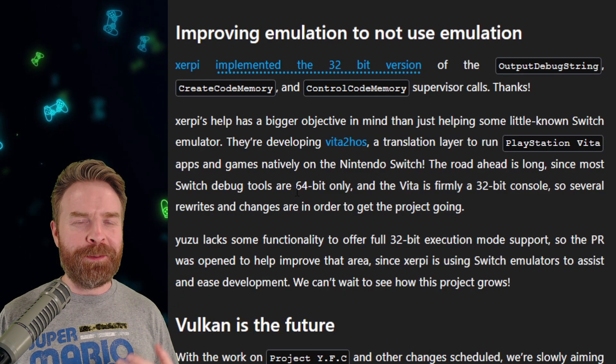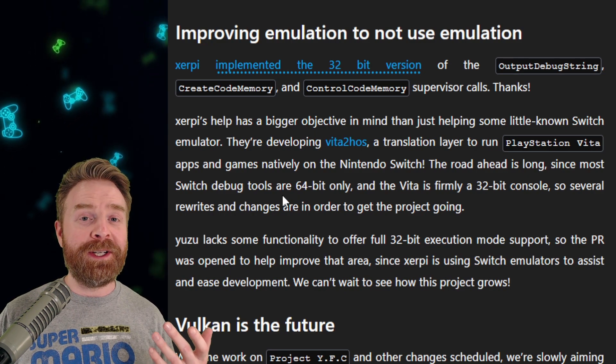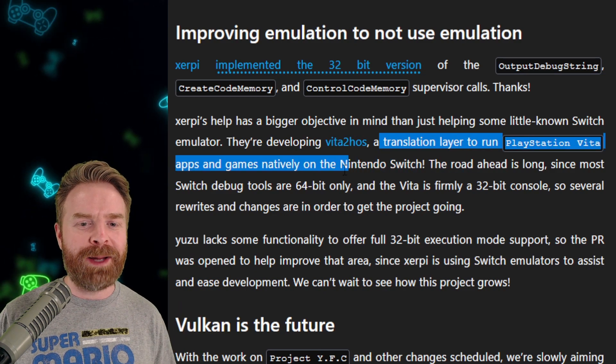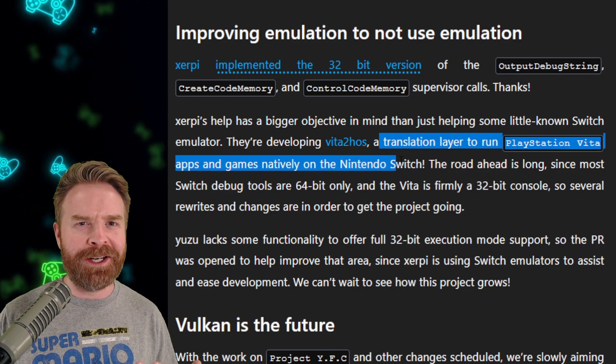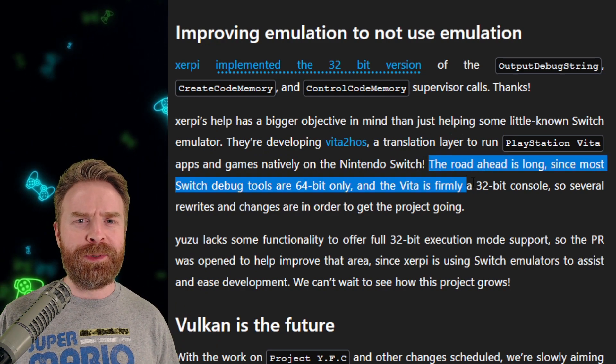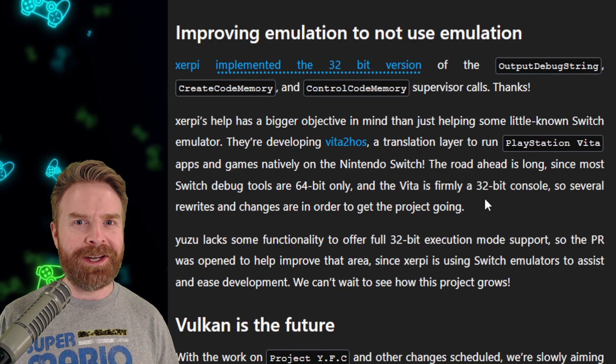If you're a PlayStation Vita fan, they are working on a translation layer to run PlayStation Vita apps and games natively on the Nintendo Switch. Obviously there is no timeline on this one yet — it might take a bit of time to complete — but these are exciting times.